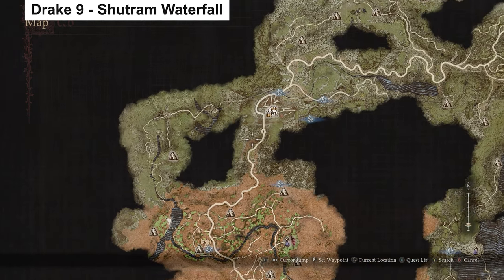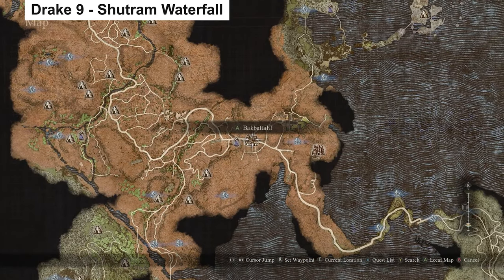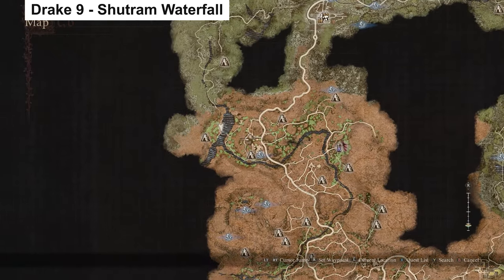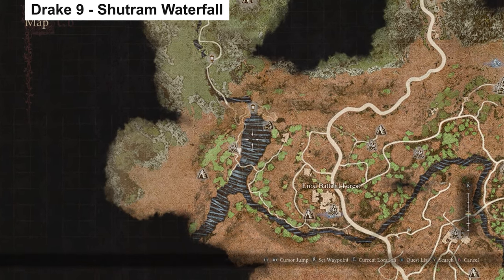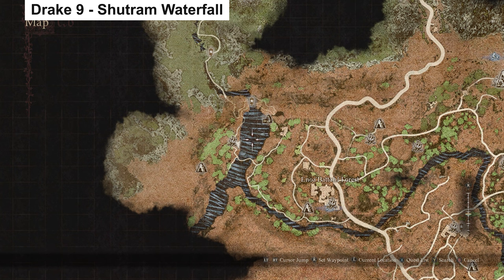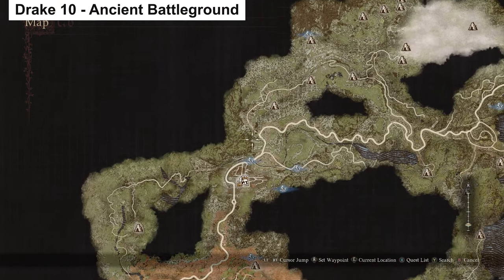If you look at Checkpoint Rest Town, down and to the left of it there is a valley area with a massive waterfall that you can reach from either the north or the south. Right down in that valley there's also a Drake that spawns for me.